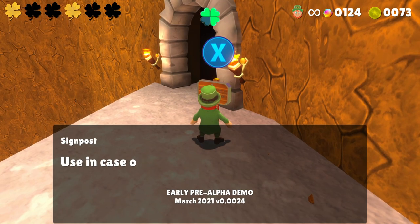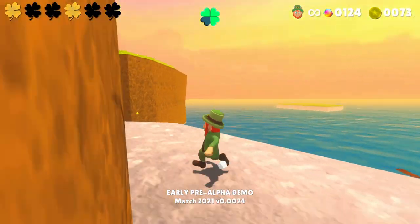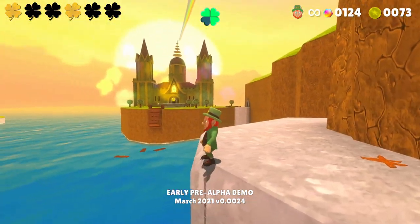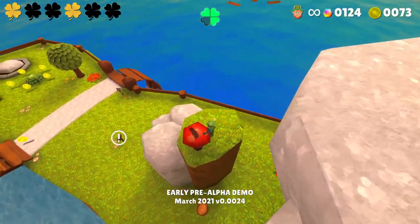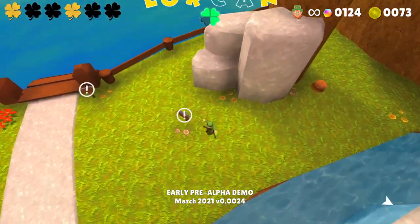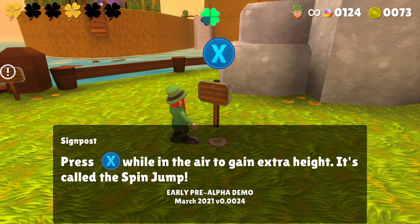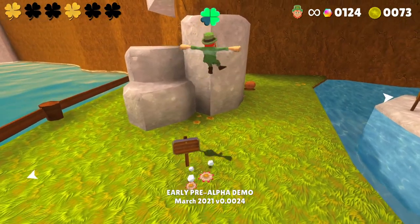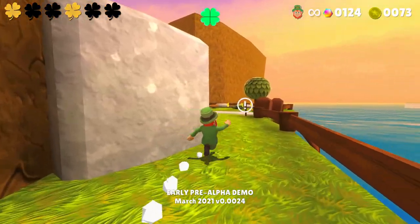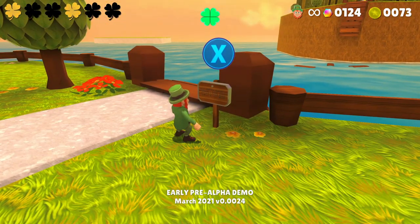Cave leading to Clover Temple - use in case of bridge malfunction. So that's the way to go. Press X in the air to gain extra height - it's called a spin jump. Lovely stuff, that's neat. And you can get some hearts there. I like the spin jump, it feels good.